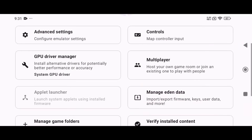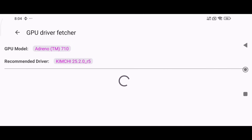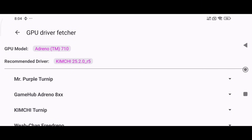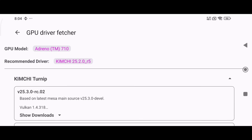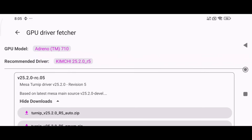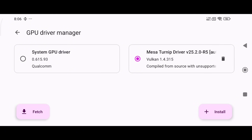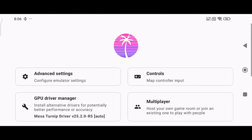Another new feature that will blow your mind is the GPU driver manager. Unlike before, you can now download GPU drivers directly from inside the Eden emulator itself. This feature is similar to what we've seen in RCSX UI for Android, but Eden takes it further. You'll find a collection of stable GPU drivers with multiple versions to choose from. Even better, Eden will automatically recommend the best GPU driver for your specific device, making setup easier and performance more optimized than ever.